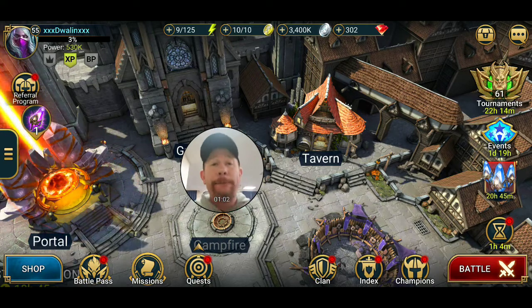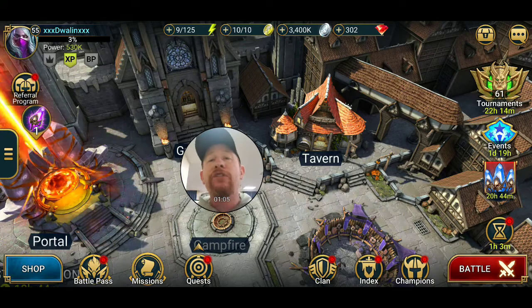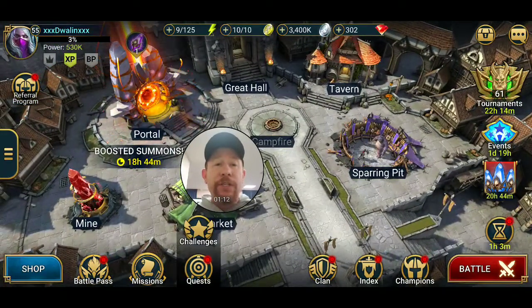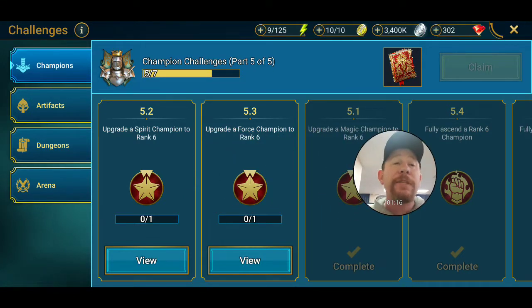Missions and challenges - this is something I personally struggle with: remembering about them and focusing on what I need to do. Let's do the challenges first. There are some decently good rewards if you complete them. Right here I'm on part five of five for the champion challenge - I get a legendary tome. Legendary tomes are hard to come by in this game. I need to upgrade a spirit champion and a force champion to rank six. My next goal is to upgrade my Warchief to rank six.